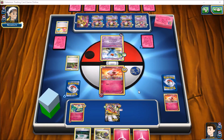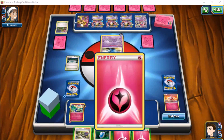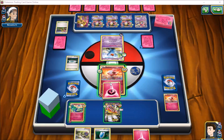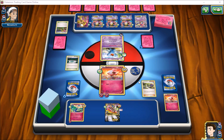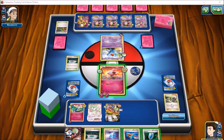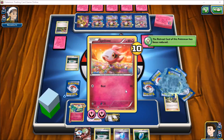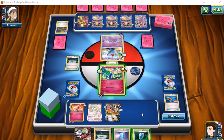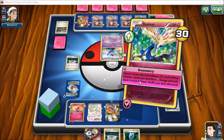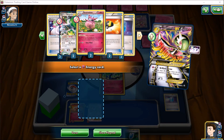We see Psychic Assault for 10 damage — a bit of a relief. We knock his stadium out and play N again. We need to attach but it's tough. We're looking for Aromatisse — where are they? We get another Gardevoir. With a gross hand, we use Super Rod to put two pieces back in. We retreat, heal with Max Potion, and Geomancy. We check the deck to make sure we didn't prize both Aromatisses — they're both in there.